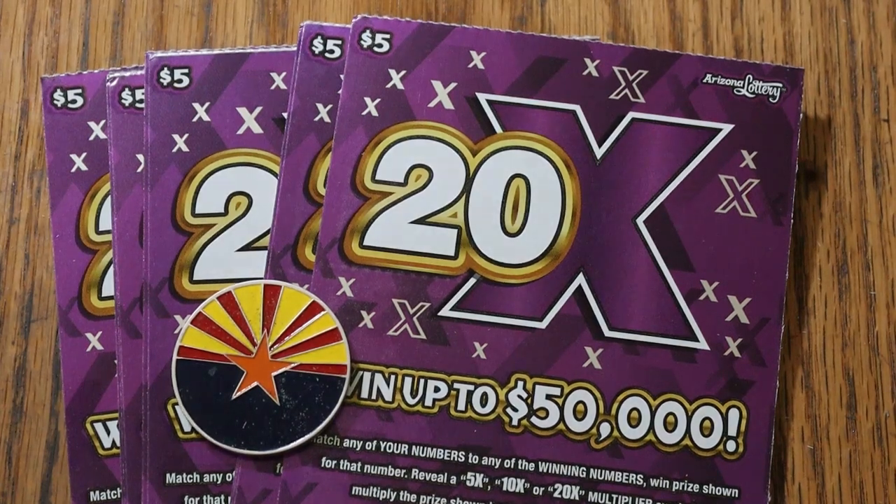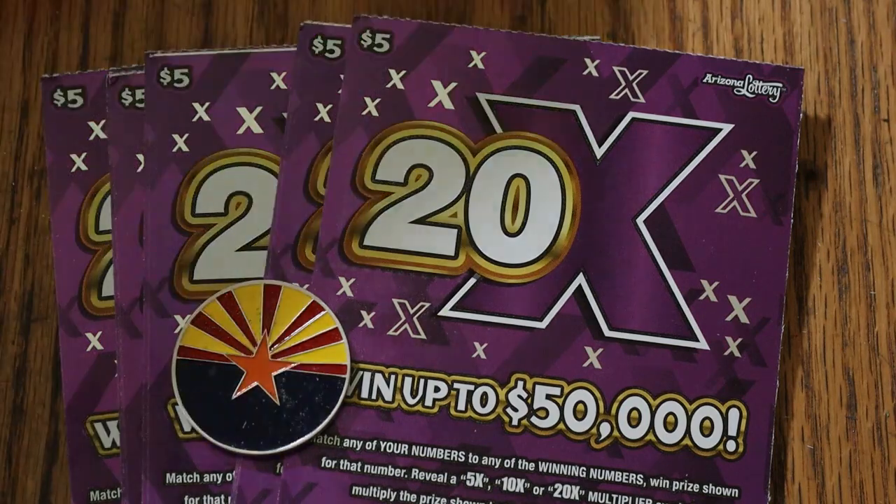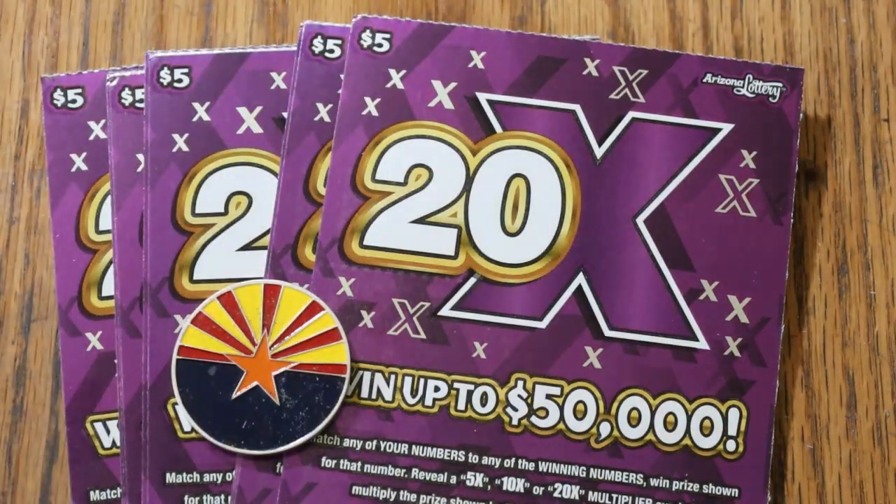What's up YouTube, AZ Scratchers, and welcome to another little scratching session. Today I've got 10 of the Arizona Lottery's newest $5 game, the 20X. It's a match-your-number game — find the winning number, find multipliers of 5, 10, or 20. It's possible to get a manual win-all. The odds are a rather stiff 1 in 3.81. We're going to get going.